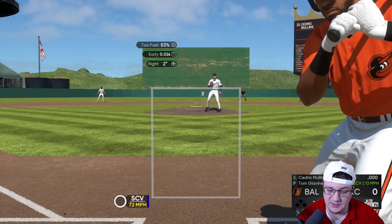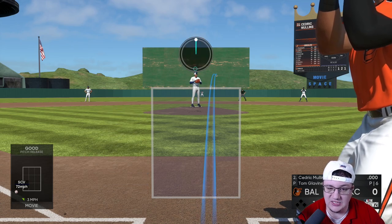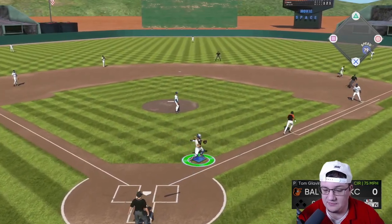You might want to put the sweeping curve below the zone, and honestly the same with the circle change — put it below the zone. You can kind of dot this pitch as well, but it's a little bit more difficult. With two strikes, he's going to swing over the top of it.